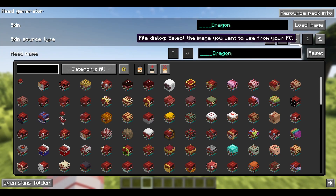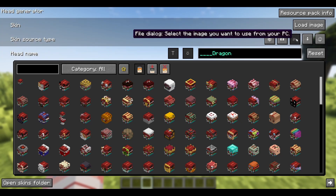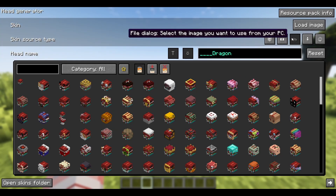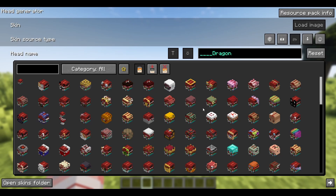Next up, we have file dialog — select an image from your PC. This is an absolutely new feature. Before, you used to have to put in the file path. But now, as of 1.20.1 — and it might have also been backported — if you hit load image, it will just open your file explorer, and then you can go select your skin from there.